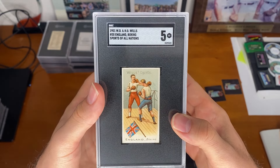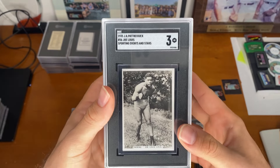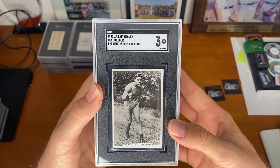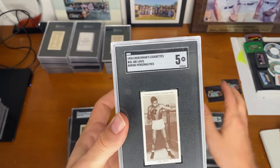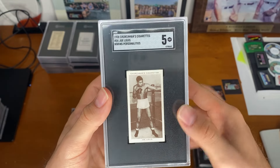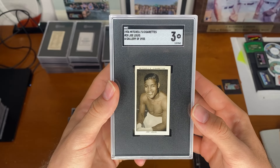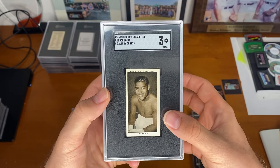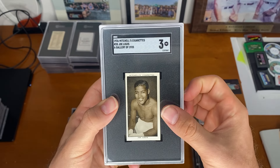We got another boxing card from England — Joe Lewis. I believe this is one of his rookies from the Patriarch set. Joe Lewis from the Churchman Cigarettes. Another Joe Lewis from the 36 Mitchell set, which is the same set that the Walt Disney came from. Not sure if it was the same year, but definitely the same set.